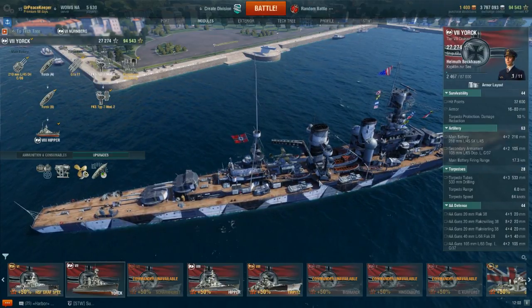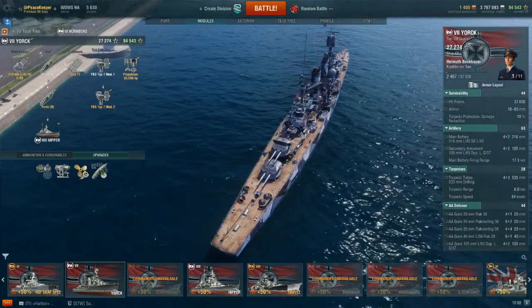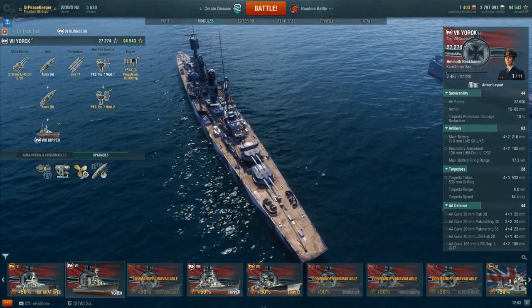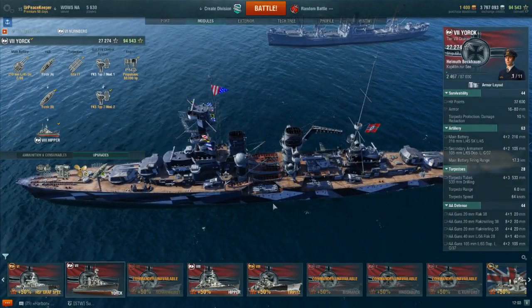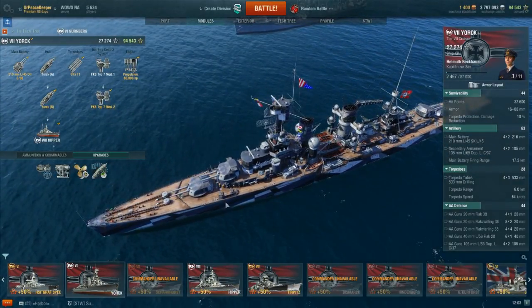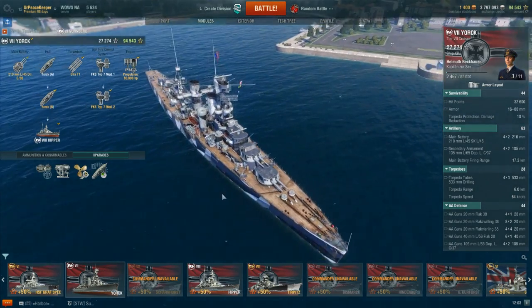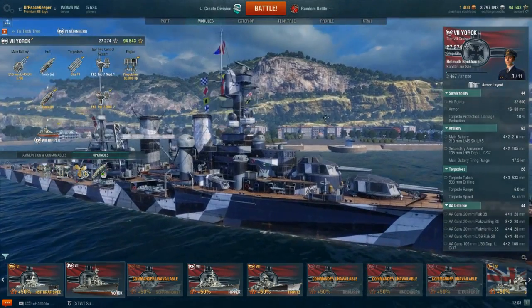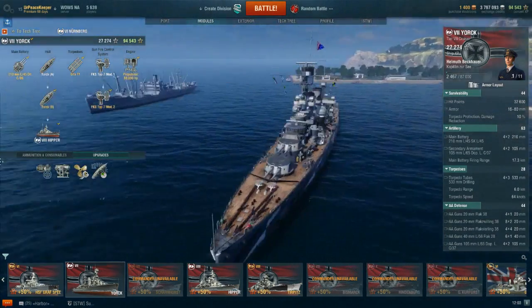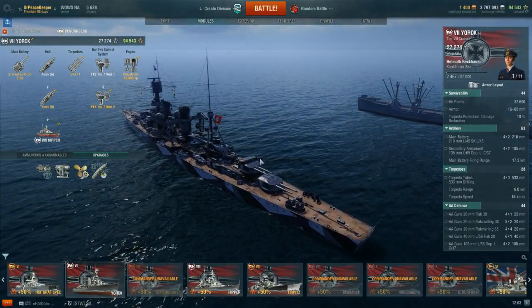The ship does kite reasonably well — the gun angles aren't terrible — but I think this ship is a far better charger than it is a retreater. The gun angles going backwards aren't nearly as favorable as the gun angles going forwards, mostly because of these guys right here. You can fire over them at longer ranges, but at closer ranges it definitely does not like it. Going forward is a lot better than going backwards.